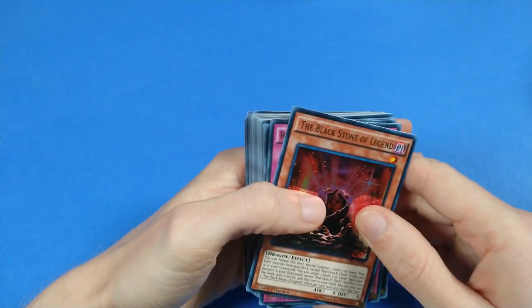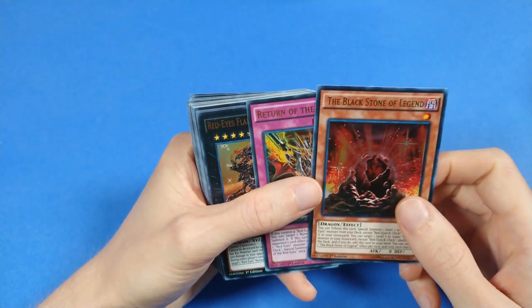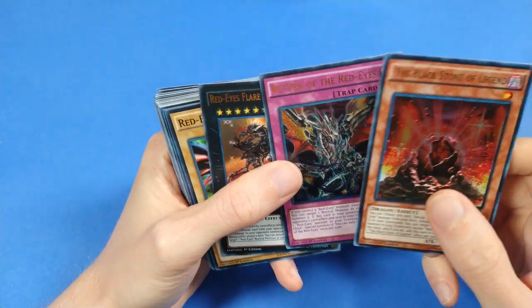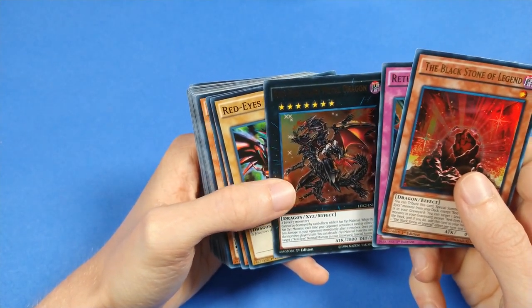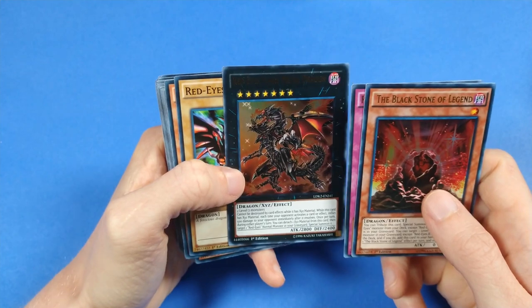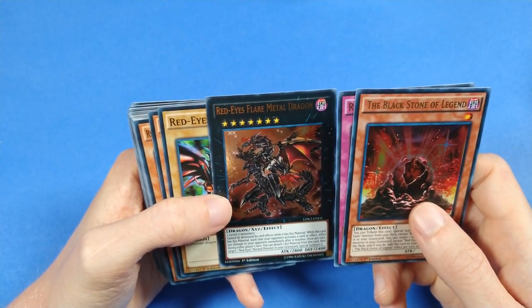Moving on to the Joey deck, we have Black Stone of Legend to tutor out the Red-Eyes Black Dragon, Return of Red-Eyes to function as a bad Call of the Haunted, and the boss monster Red-Eyes Flare Metal Dragon, which is known for being degenerate in some cases since it can burn for so much damage and lead to infinite loops due to the mandatory effect.